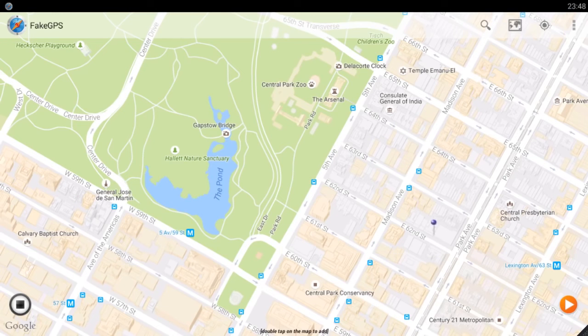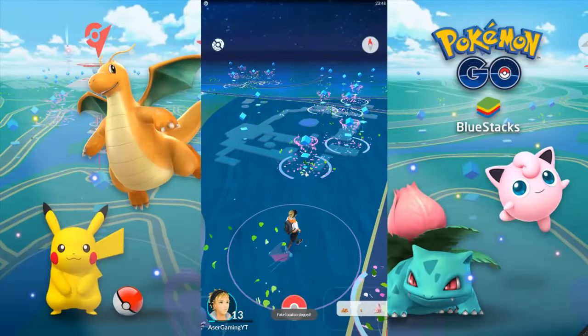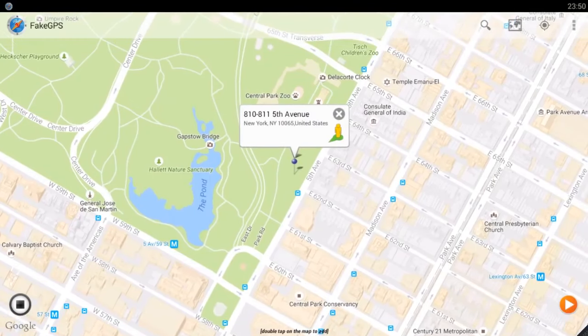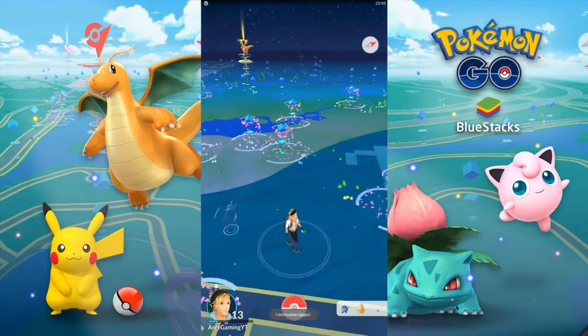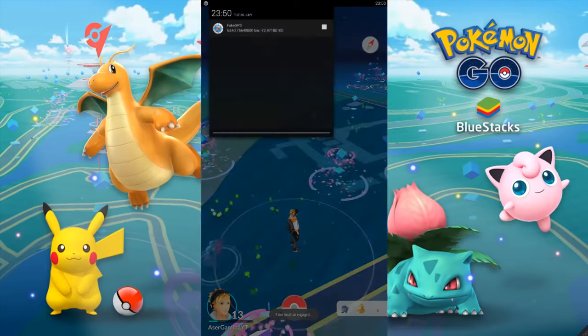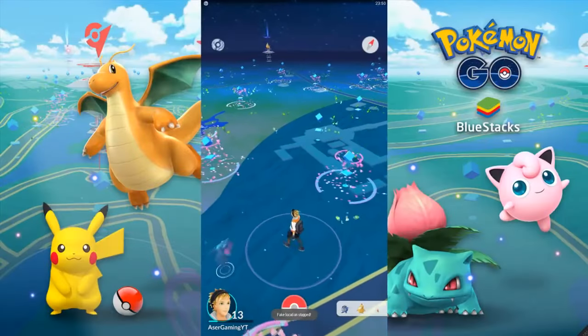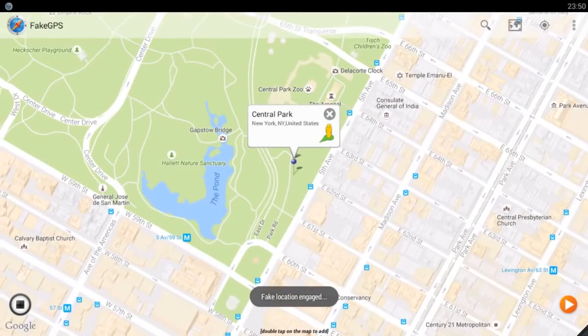Oh crap, I forgot where the pin was — where was I? I think I was next to this bus station, I'm not sure. Okay, hopefully I'm not very far. Thank God, just three feet away. So yeah, since I've showed you how you use that fake GPS and how it works, you just move the pin a little bit to keep moving. Unfortunately you'll have to do that every time you want to move, so you're going to have to go to the map a lot, which is quite annoying, but that's still better than getting out of the house.